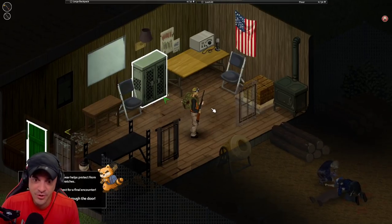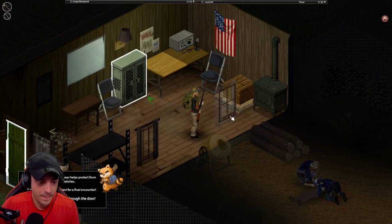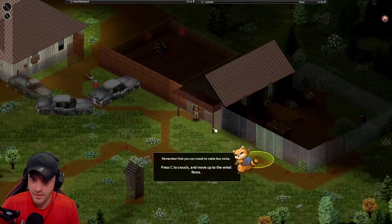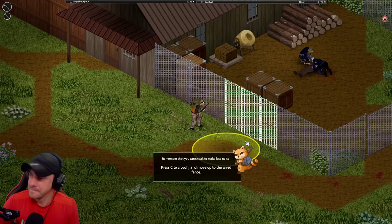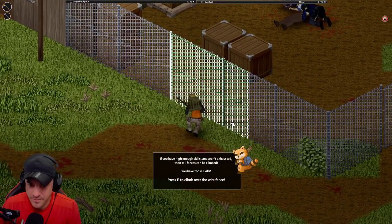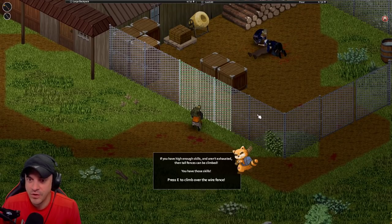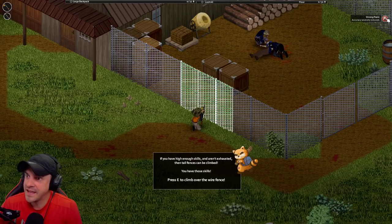You versus the zomboid she told you about. Put on what you think is best for a final encounter - once you're ready, open the door. Remember you can crouch. E to climb over the wired fence, let's go. Prop bet - will we go flawless against these two zombies? Strong panic - accuracy severely reduced. All right, here we go.